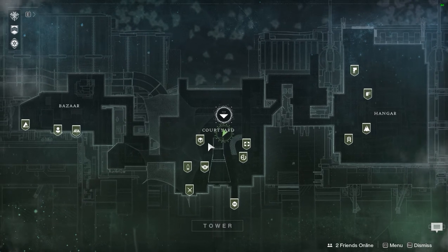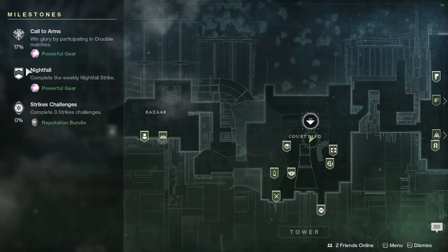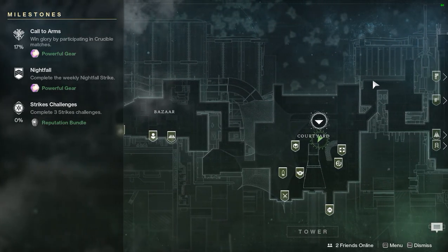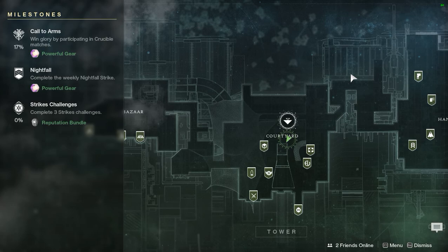Now there are a few things you're going to want to wait to do. Nightfall is one of them - it's a weekly reward and you want to wait until you're at least light level 260 before you do it. The reason is you want the best chance of a high-light-level reward from a weekly. If you do it now you'll waste it, so wait until you're 260 and start getting ready for the raid that's coming out.